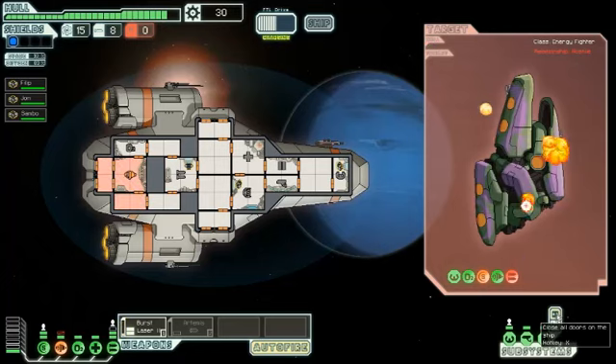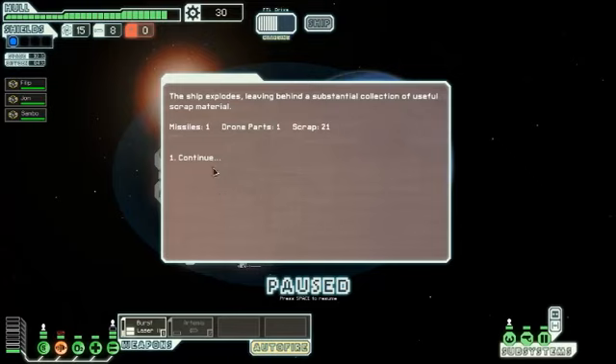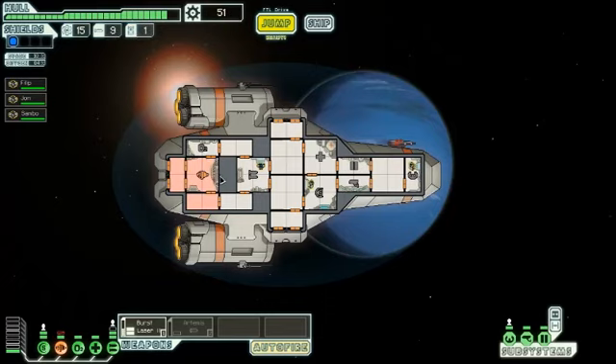The button down here is for closing doors; this one opens every door on the ship. The ship explodes, leaving behind a substantial collection of useful scrap material. I got a missile, a drone part, and 21 scrap. Fix that room — it has oxygen again.